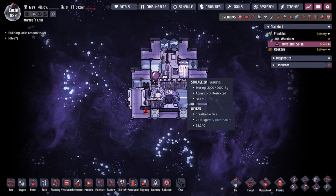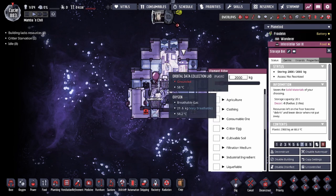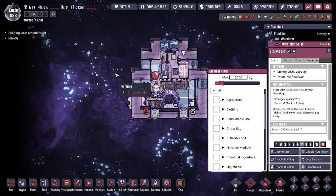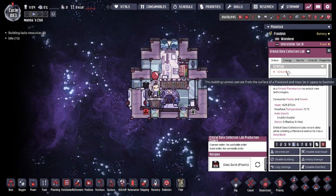The resource you need for this is going to be plastic. I have about a storage bin with a slider set down to 200 — or two tons, or 2,000 kilograms — and that's filled with plastic. It's not a lot of plastic for the Orbital Data Collection Lab, as you need about five kilograms per data bank that you would make.